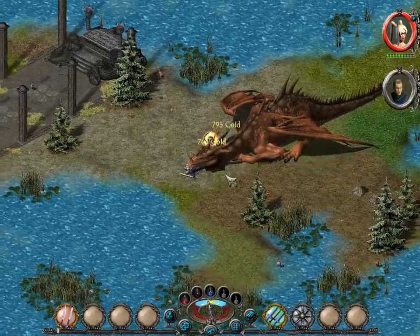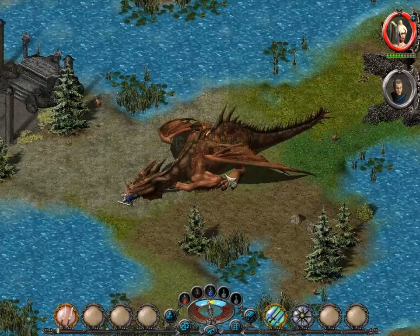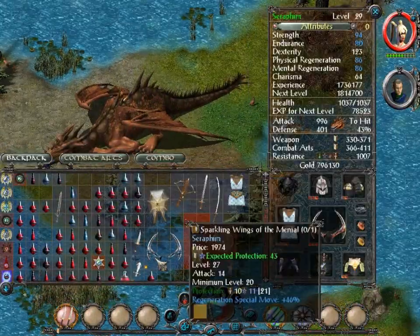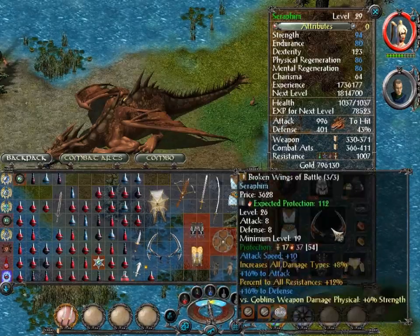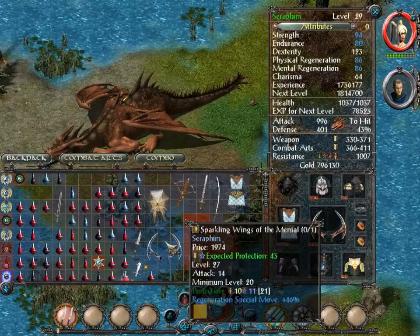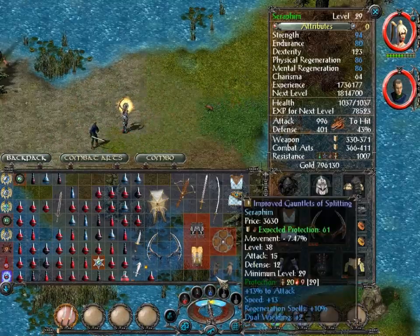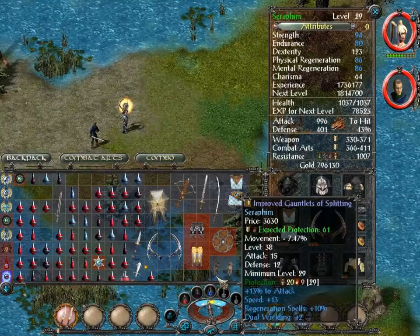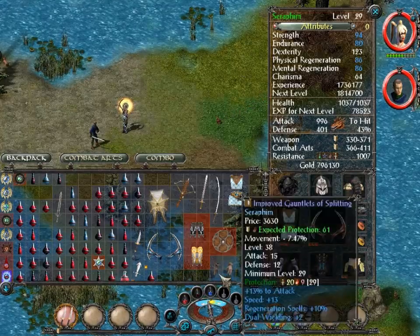He gave me some gold, a bunch of gold, improved gauntlets of the splitting and decaying armor, sparkling winds of the minion, regenerate special move 46%. It has one augment slot, not three, but I think I'm going to keep those. Finally, improved gauntlets of the splitting: regenerate spells, dual wielding, plus two to hit, 13 walking speed, no augment slots.